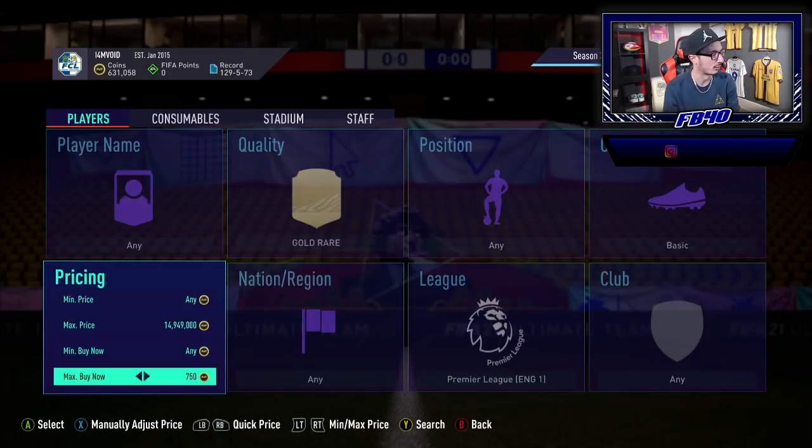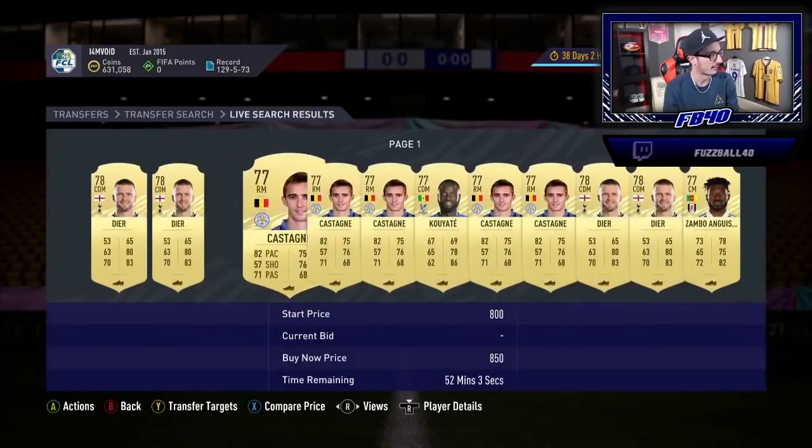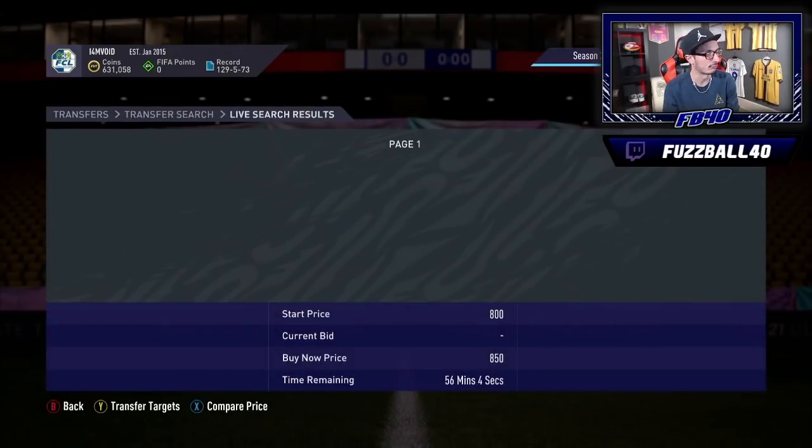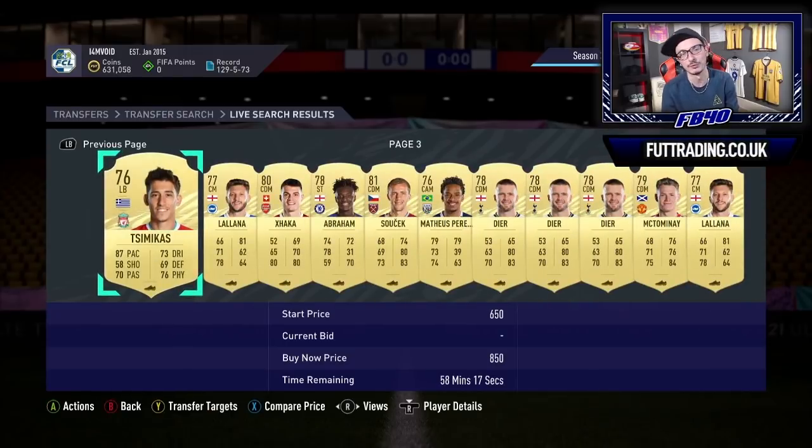What I'd be doing right now is going onto gold rare, Premier League filter, and seeing what they're going for. When I last checked it was around 850 coins for Premier League gold rares. I'd start bidding on these cards and getting one of each in my club — similar to the silvers situation where you put them in your club and forget they exist. Literally one of each.